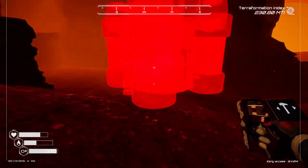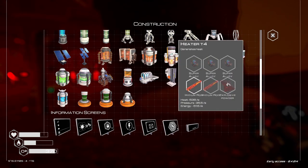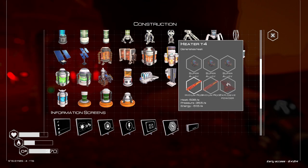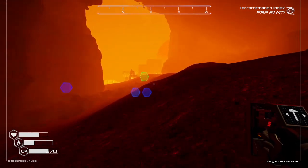Mainly I want to get heat up because we've got to get our terraform index going. Even though oxygen is kind of a pain. I could tear these old heaters down — yeah, that's probably the best thing to do, because these T1s use 17 units and the theory is that there's less heat generated per heater. Better use of power with the T4. Yanking these out — for every three of these you put in one T4. I'll have to work on that next episode.